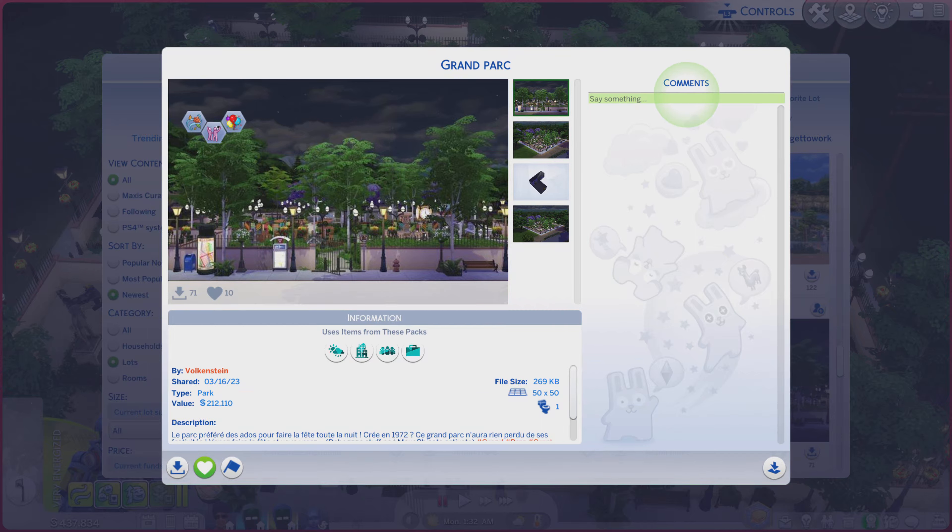Greetings! I am Harry Larry from Dairy, and this is episode 1849 of The Sims 4 Gallery Lots. This particular lot is called Grand Park, and it is on a 50 by 50 lot type park.